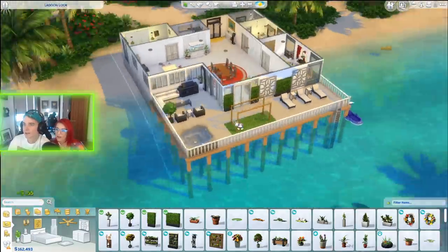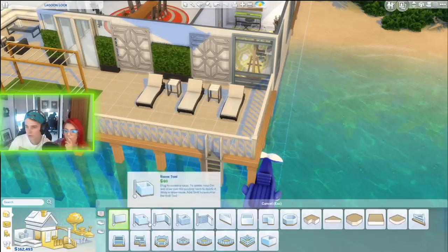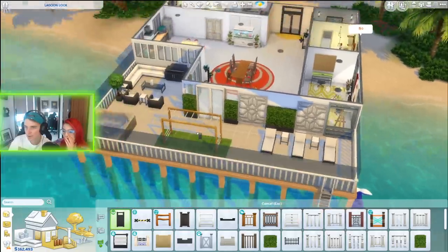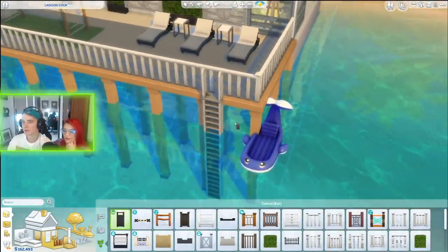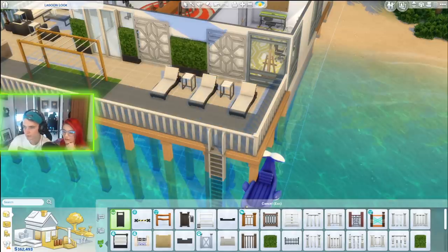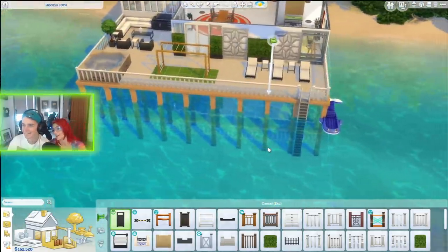We need to somehow work out how to get rid of that fence there. If you go here and go on walls - we need to get rid of that fence. We need a gate. Noisy neighbour slatted fence, slatted boundary - you can put a boundary across so people can't get in, it's kind of like closed off. No, we don't want to do that - we just need to get rid of this fence somehow. Yes! Look at that, nice!